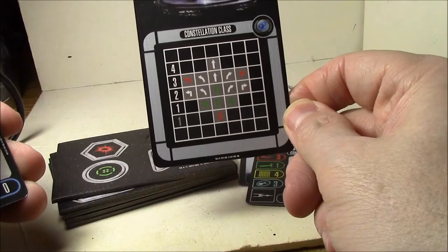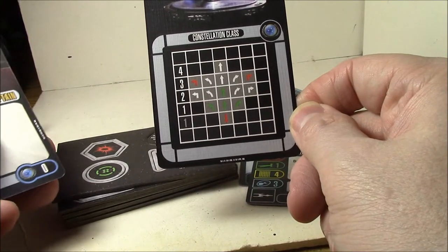It's not that maneuverable though for a smaller ship. It's got red hard threes and a red back one.